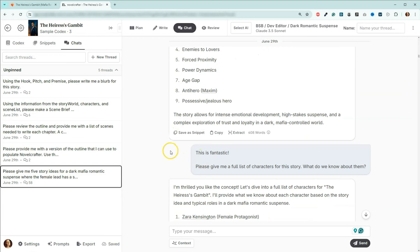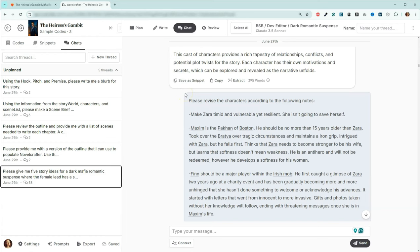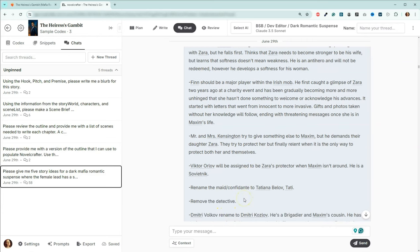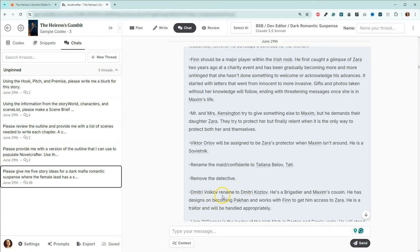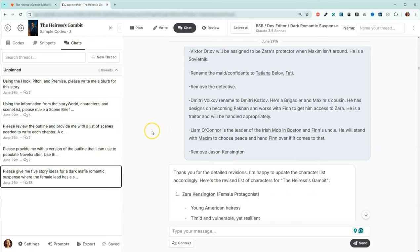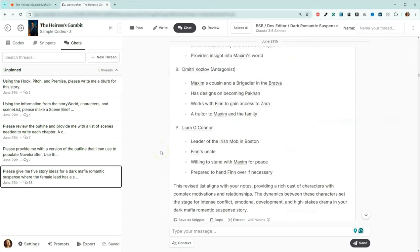Then I went into building my characters and revised them from that point. This is where if there was something I wanted changed — such as the names — I actually did it here. The maid originally had a different name and I named her Tatiana. Dmitry Volkov — I changed his name as well. And I actually removed a character completely because I didn't think he had any value. So poor Jason, he didn't make it into the story.